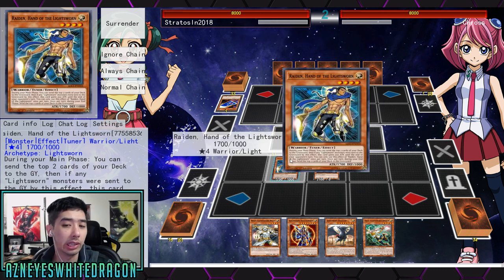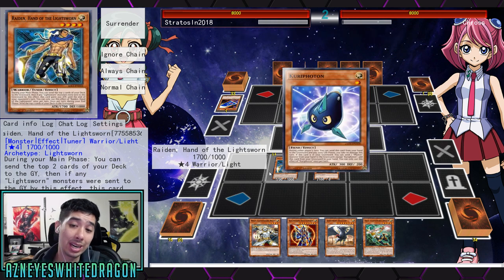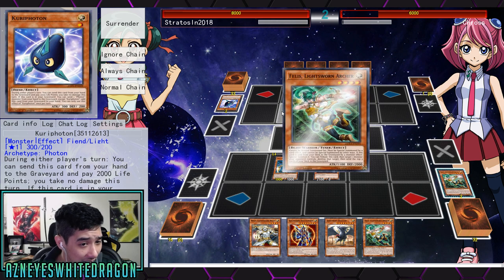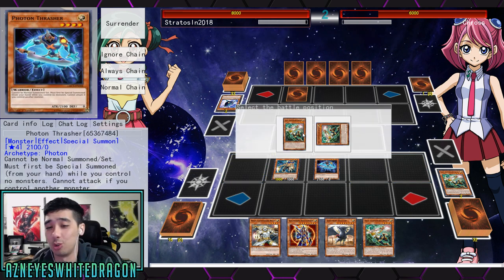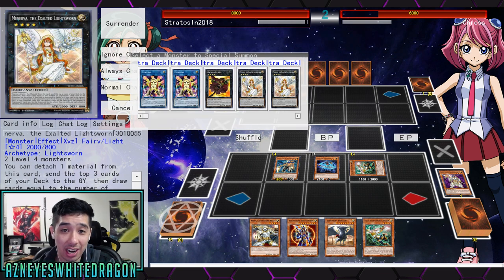What we're using it for in Lightsworn is actually its other effect, which is when it is destroyed by battle or by card effect. He did Karee Volt me — during the player's turn, pay 2,000 life points, you take no damage this turn. That's totally fine. I don't know what deck he has, but not really too concerned about it.